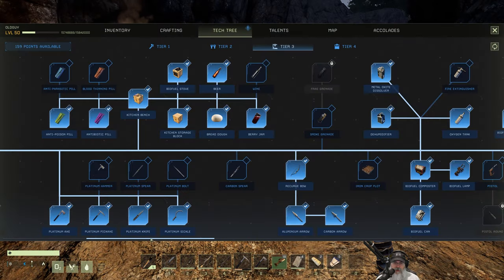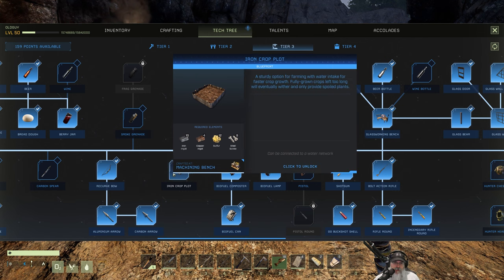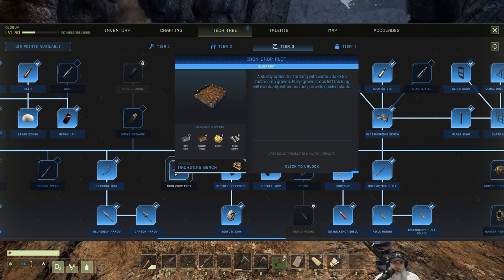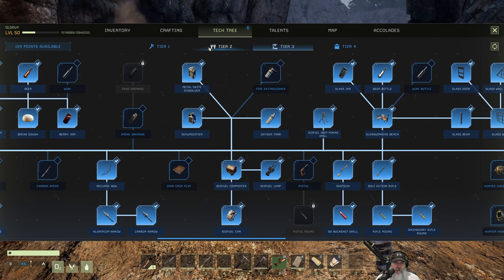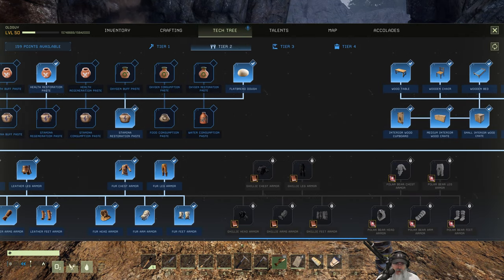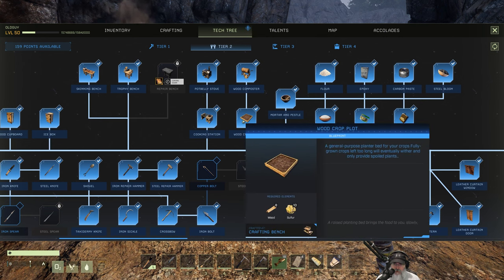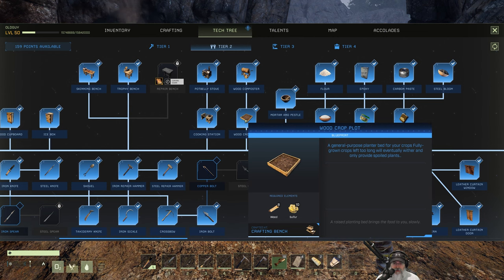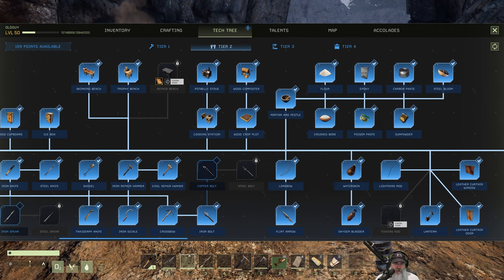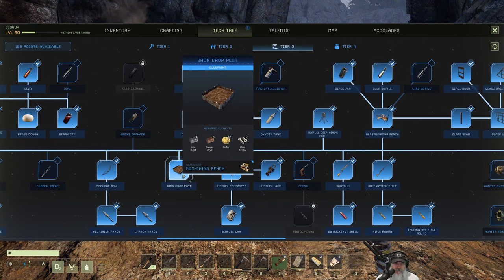There's another storm coming in. For tier three we've got the iron crop plot with a sturdy option for farming with water intake — so this one we can connect water pipes to. That raises the question: can we connect water pipes to the wood crop plot? Looking at the description, it doesn't seem to imply that we can. So yeah, the iron crop plot is new — let's learn that.